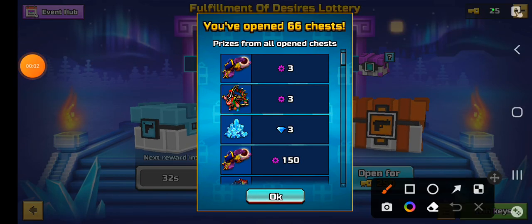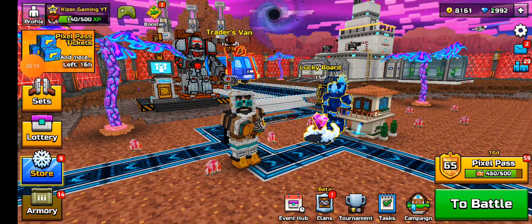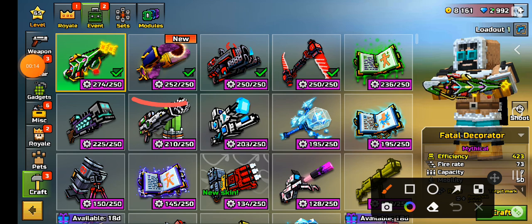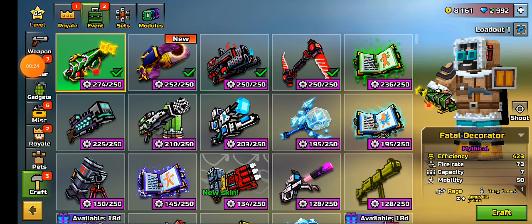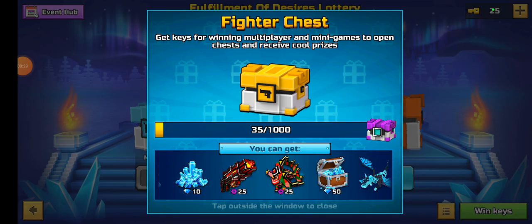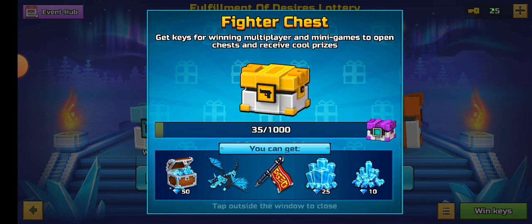I just opened a novice chest and got three parts for the Event Horizon, so now I am ready to craft that. That means there will no longer be 150 parts for the Event Horizon in the super chest, and I also won't have those in the fighter chest for 25 parts, which is going to make it easier to get these other guns crafted and hopefully get these other items out of here too.